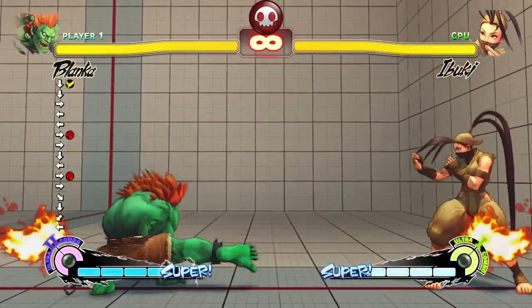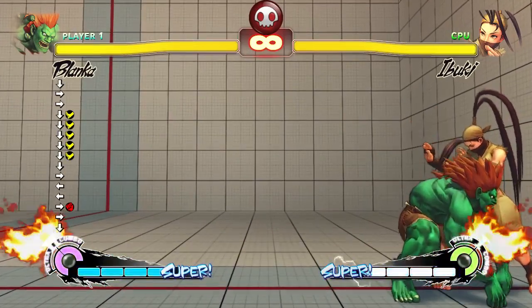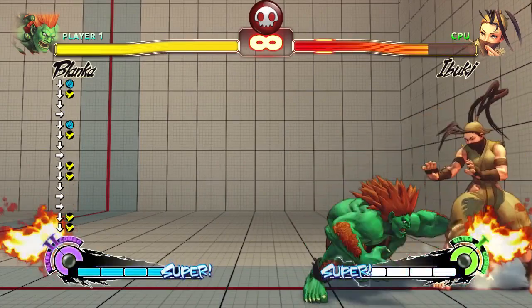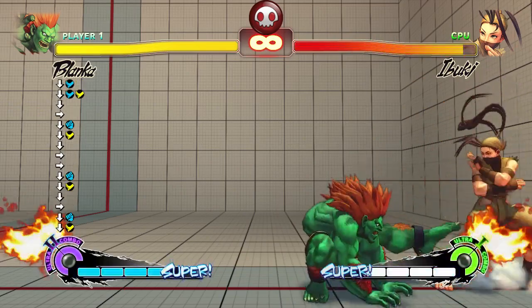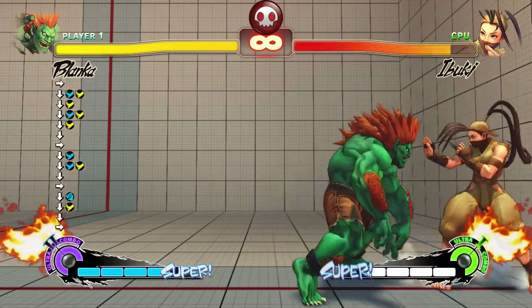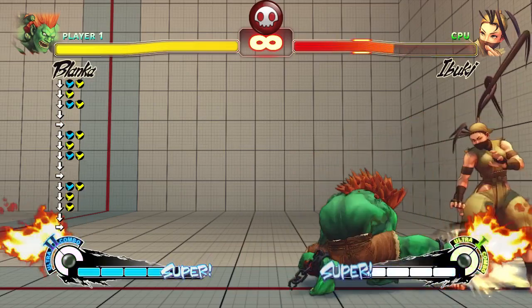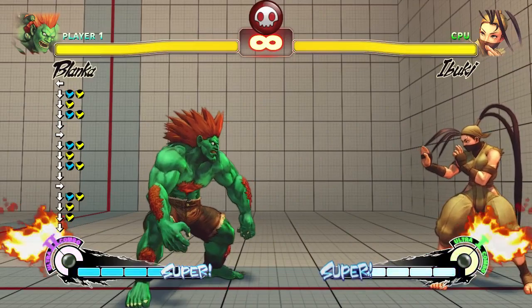The next thing is crouching medium kick — it's plus five on hit. That's opened up a couple of options, made it a bit easier to combo certain things. Now one-frame links are now two-frame links. You can also do crouching medium kick into crouching medium kick — trying to plink it. Crouching medium kick into crouching medium kick. You can't really do much else, but you can do a Blanka Ball at the end of that.